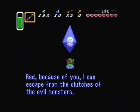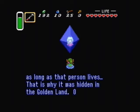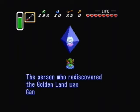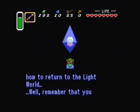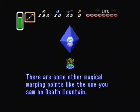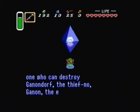Because of you I can escape from the clutches of the evil monsters. Thank you. The Triforce will grant the wishes of whoever touches it as long as that person lives. That is why it was hidden in the Golden Land — only a select few knew of its location. But at some point that knowledge was lost. The person who rediscovered the Golden Land was Ganondorf the evil thief. Luckily he couldn't figure out how to return to the light world. Remember that you have magical powers which only the hero can make the most of.